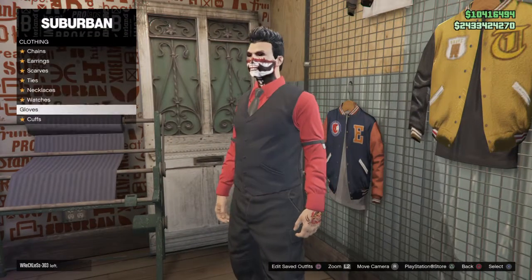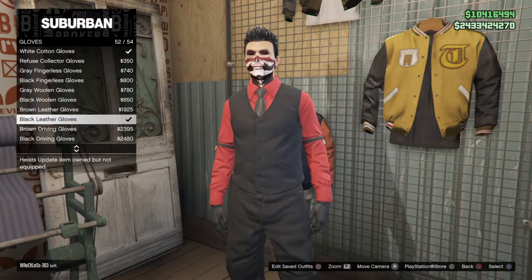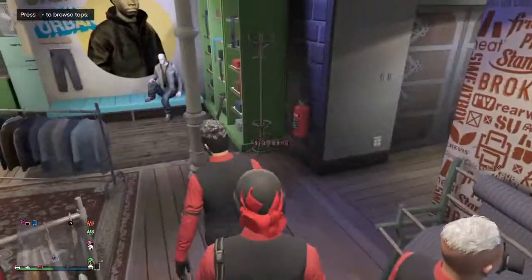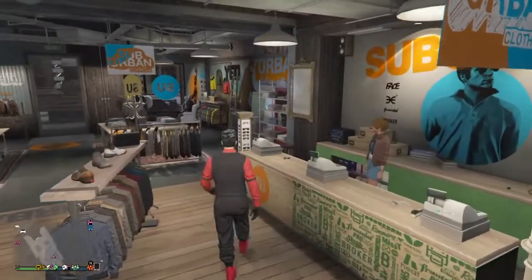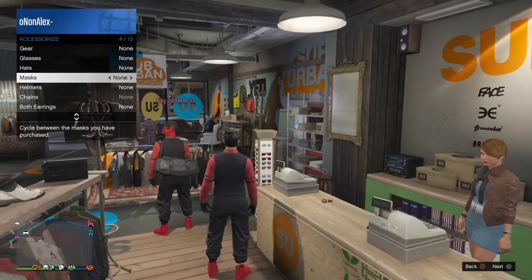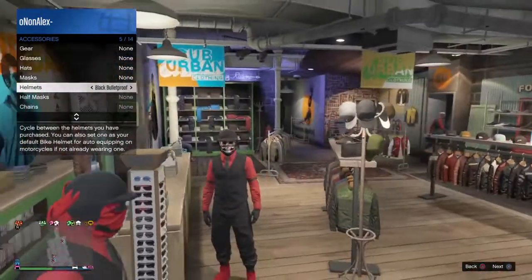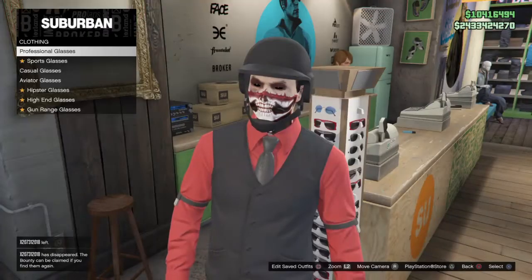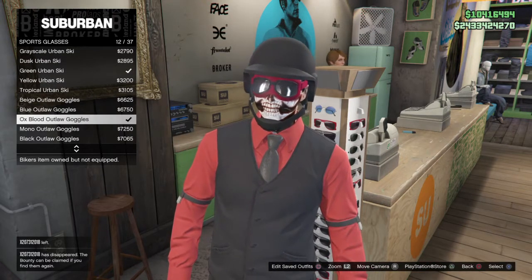Go to Gloves and get the black leather gloves — it's number 52. Then you need to come over to Glasses. If you have the black bulletproof helmet, just put it on and then get the glasses. Go to Sport and go all the way down to Ox Block Out Goggles.